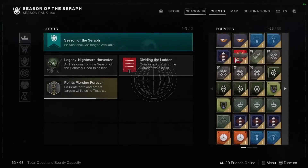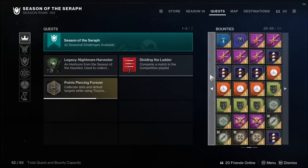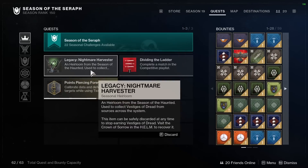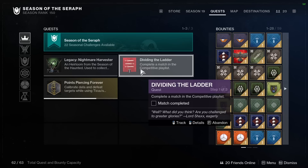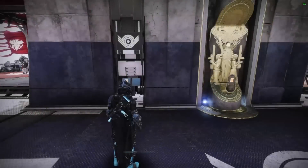If you've been storing bounties, make sure to leave free slots, as bounties and quests count toward the same total. You don't want to hold more than 60 bounties so you can allow room for new quests when you sign in. We've all seen this happen too many times — people not being able to start the new expansion because they have a full slot of bounties and there's no room for new quests.